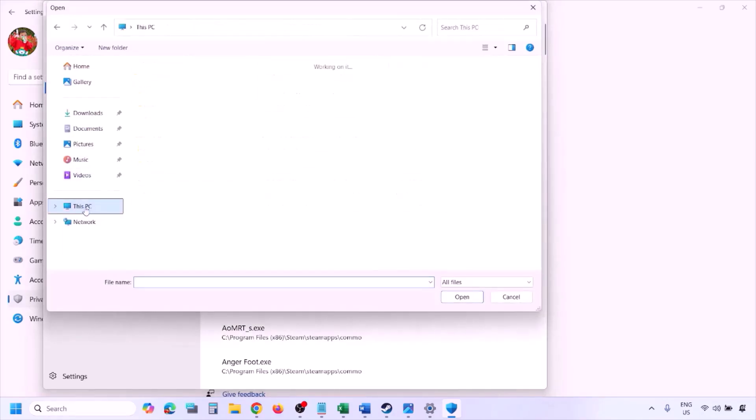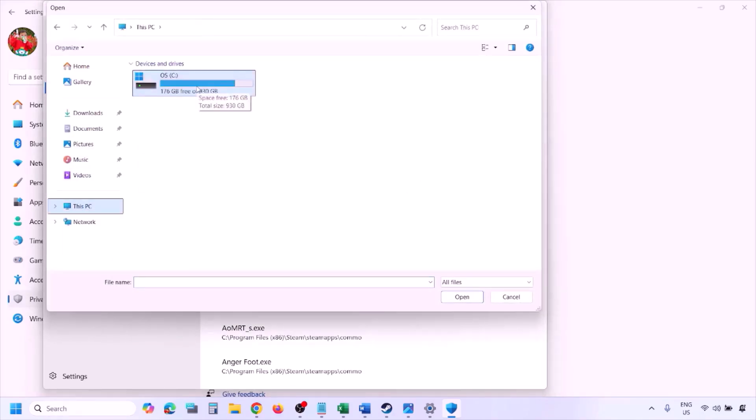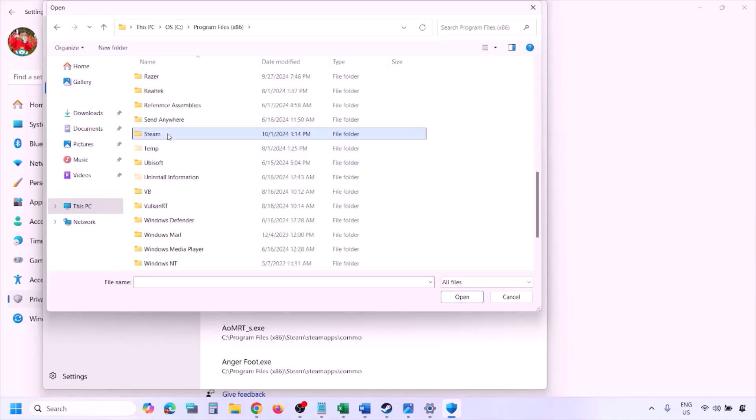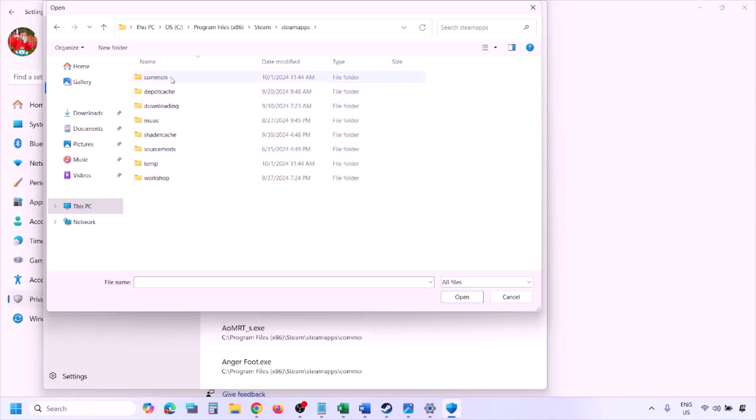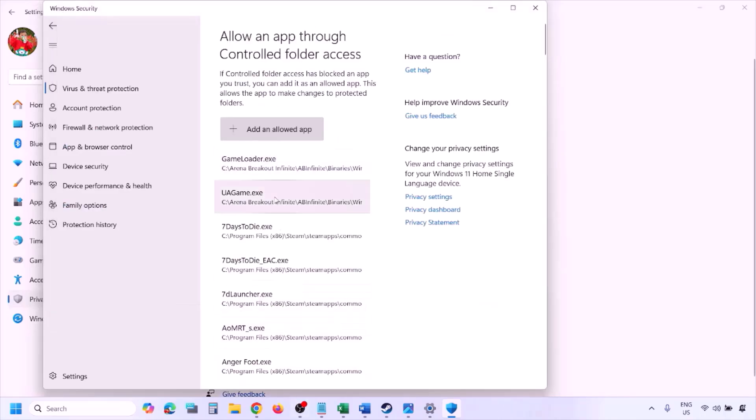Go to the game installation folder — open your drive, then open Program Files (x86), open the Steam folder, open the SteamApps folder, open the Common folder, and then open the game folder. Select the game exe file — there might be one or two exe files, add the game exe file, click Open. Once the game is added, launch the game and check.